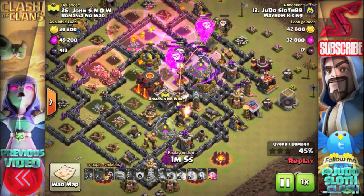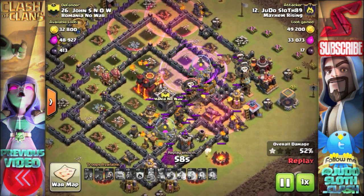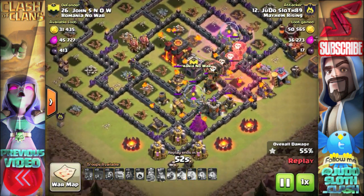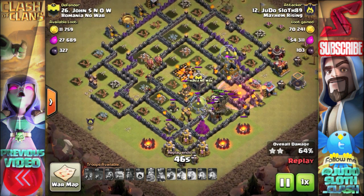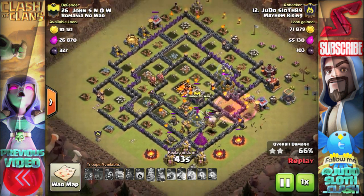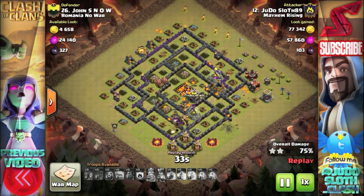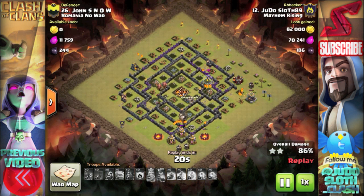I'm then bringing in my third Lava Hound to that final air defense. I definitely didn't save enough balloons for this side — that's one thing I always seem to struggle with; I either put too many balloons in or I put them in too quickly. I'm using my last haste spell to try and power the balloons forward towards that wizard tower. I know I should have been saving at least one balloon for that final wizard tower to keep it distracted. My idea for the bowler troop was to try and snipe off the final wizard tower, but I found there are very few bases designed that would allow you to do that. Maybe I should start bringing a giant instead, just so that I don't use them all as I did in this raid.